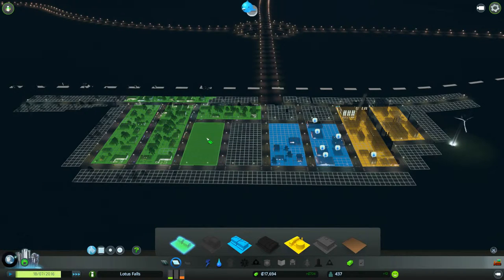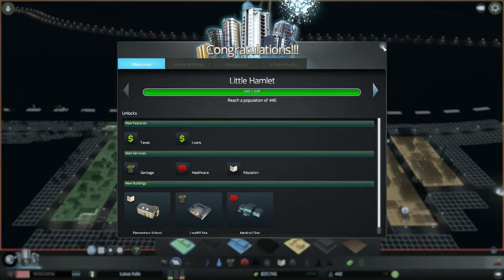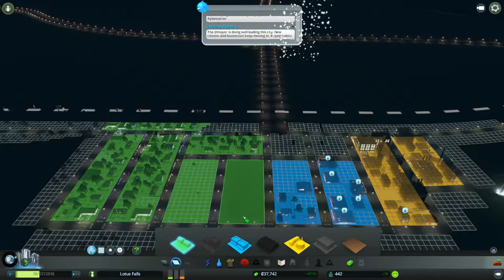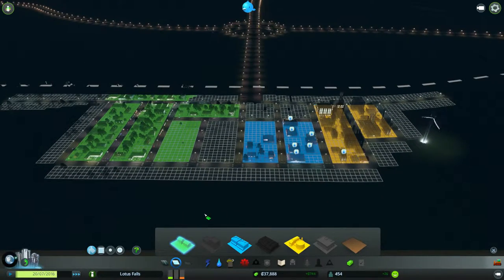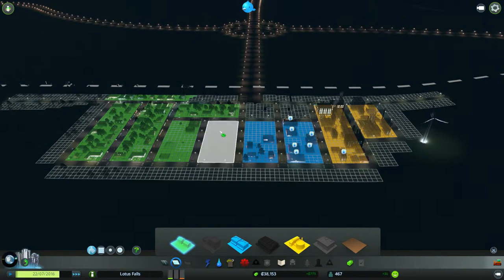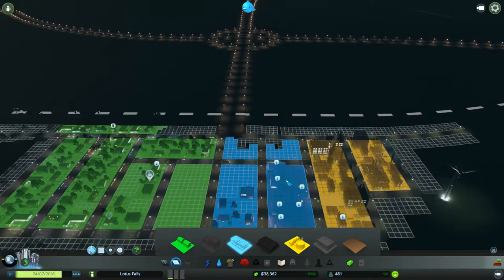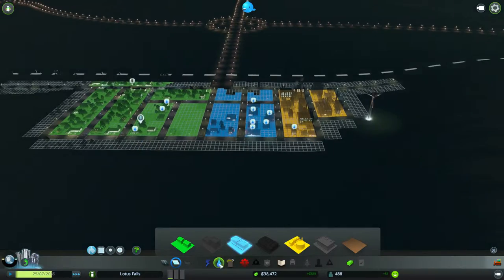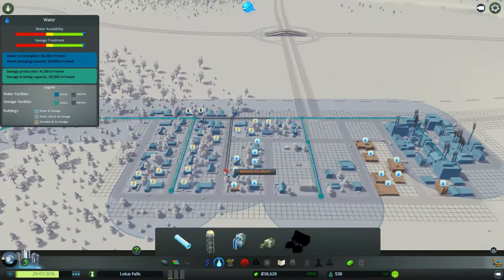If you put some more residential here — oh, alright! So we got a little hamlet. That means our town is growing. What else can we put here? I'll get to the water in a second, but I'll just put more of this there. I'm just trying to figure out a way to save enough money.